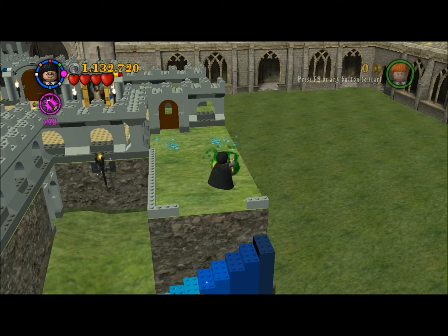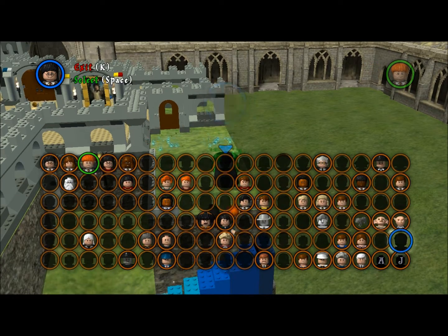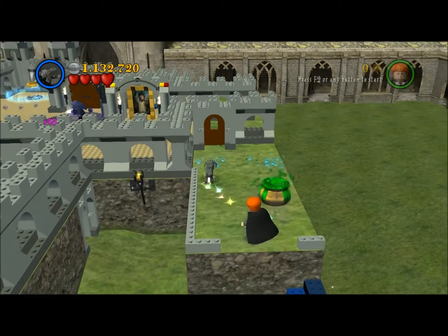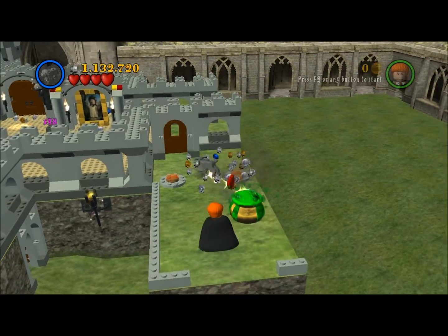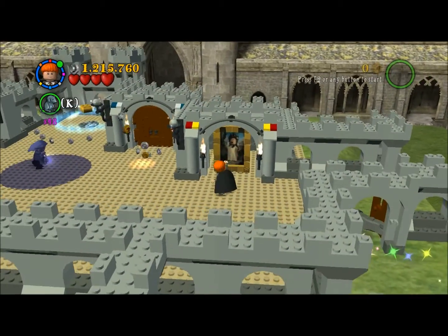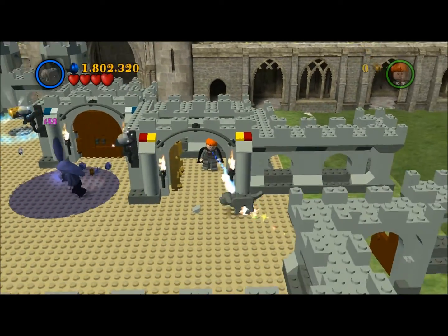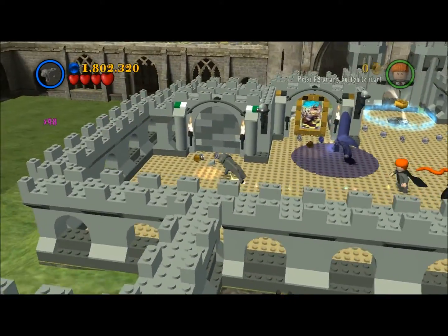We need a digger here too. Let's Polyjuice to Scabbers here — yeah, you can Polyjuice to animals too, it's pretty crazy. Fast dig. Let's use Ron here. Gonna use the painting. This is the Gryffindor one. As you can see: Ravenclaw, Hufflepuff, and of course Slytherin.